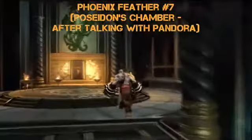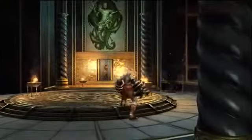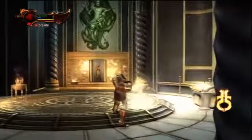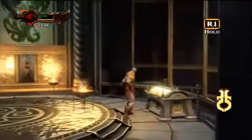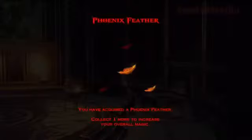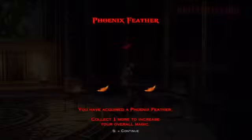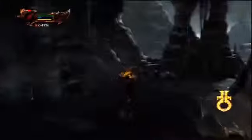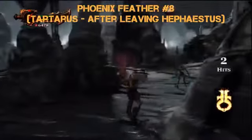Number 7 — Poseidon's Chamber, after talking with Pandora. You're gonna go left to get where you need to go, but on the right hand side of this room there's another hidden chest that you have to use the Head of Helios to reveal. This is right after you talk to Pandora in Poseidon's Chamber, after you killed the princess.